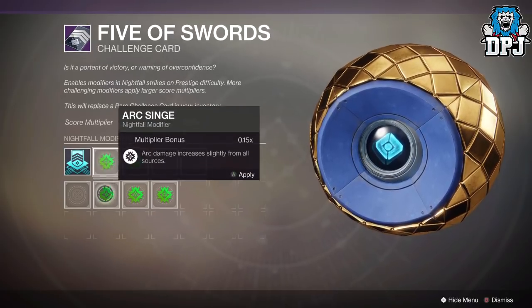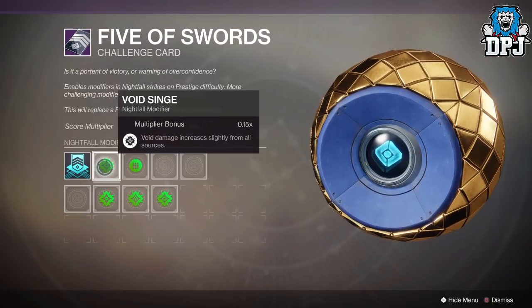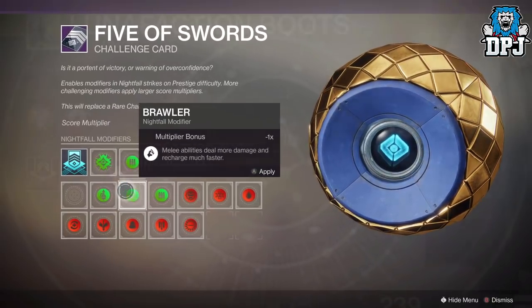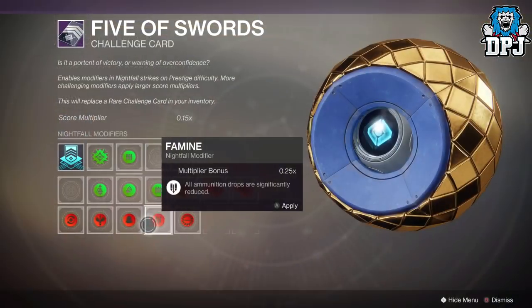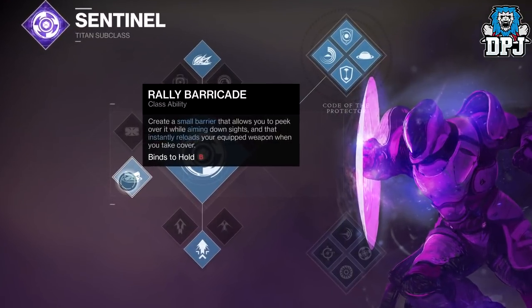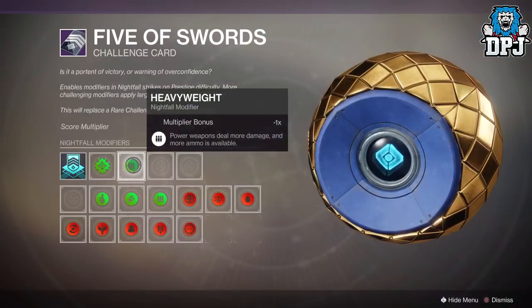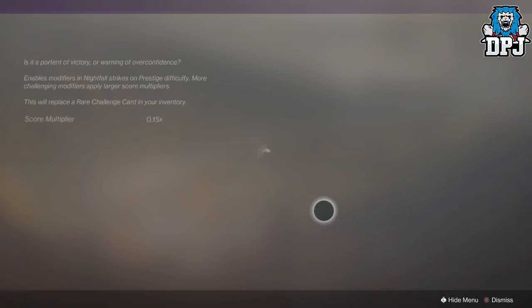For the first strategy, you want to use Void Singe along with Heavyweight. You will need at least two Warlocks using Nova Bombs — one must be using the Lunafaction Boots. The other class can be anything; if you want to use a Titan as a third, make sure they have the Rally Barricade and Lunafaction Boots won't be needed as badly.